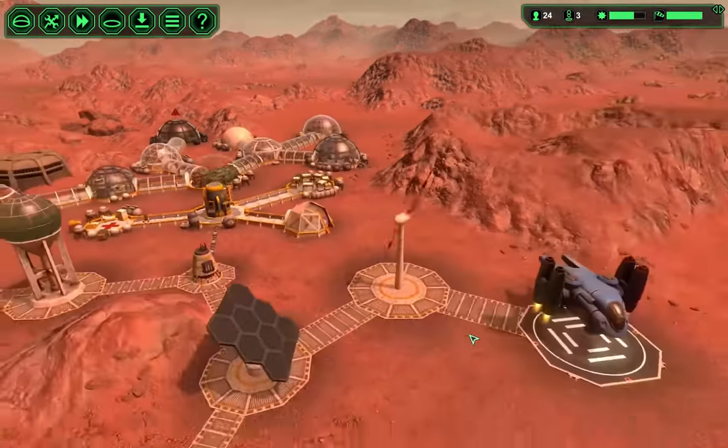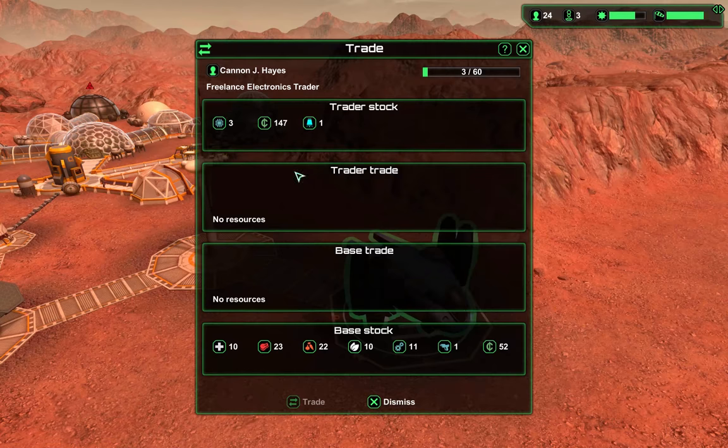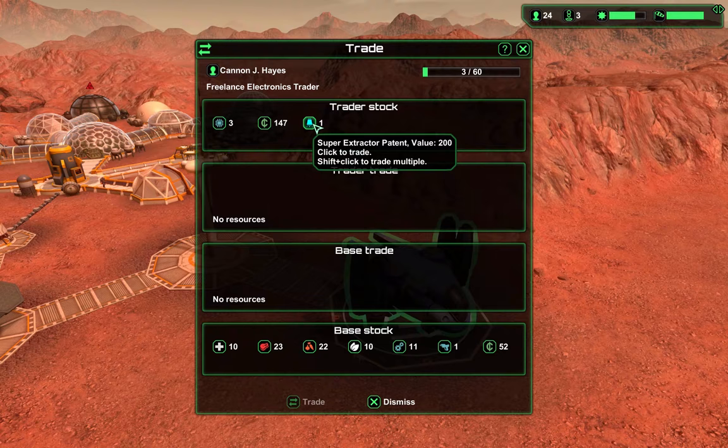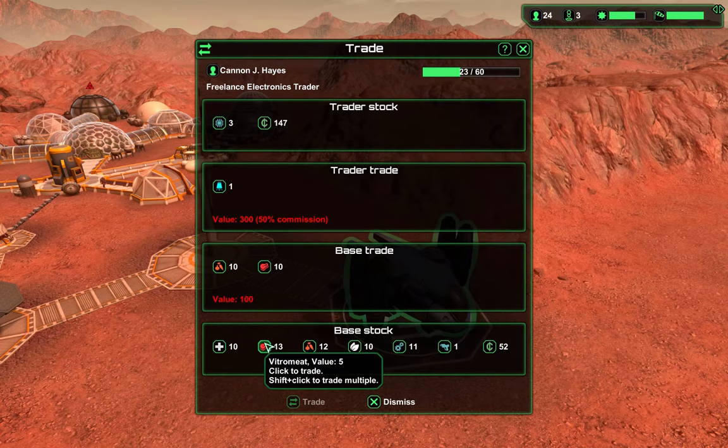What is this guy gonna have on him? He's got — what is this — a super extractor plant? That sounds intriguing. That might be water. 50 percent commission. Vitro meat is only five.